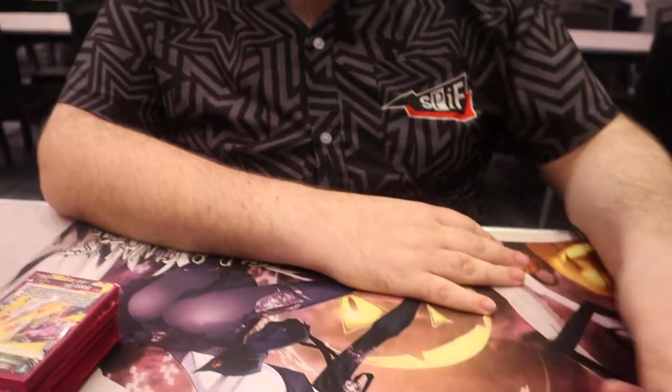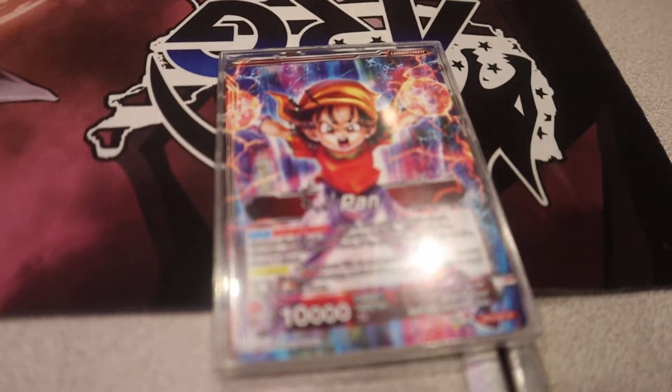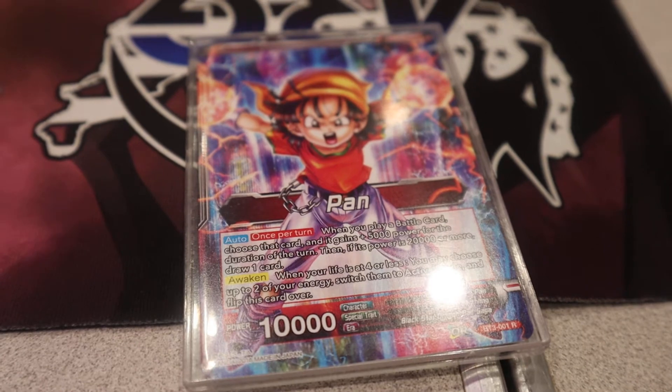Let's just go straight to the profile then. So you decided to run what version of Pan? Mono Red Pan. So we have the leader Pan. What she does is whenever you play a unit, you get a 5k boost. And if it goes over 20, you get a draw — it's mandatory. She awakens and untaps two energy.